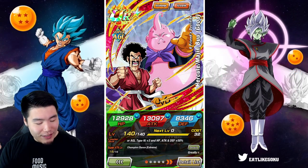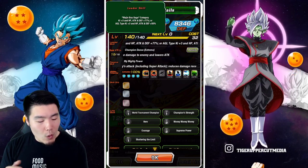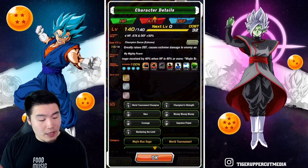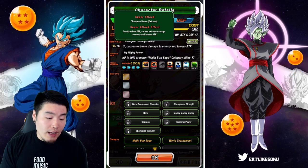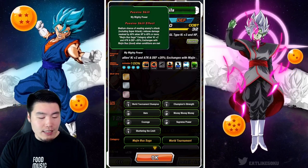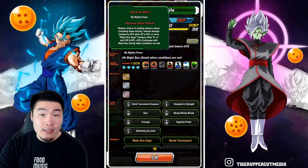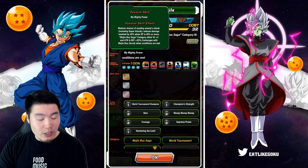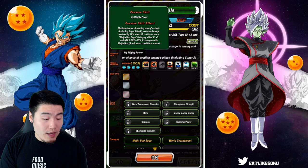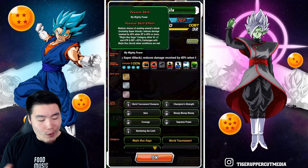First things first, we got their leader skill, which is Majin Buu Saga, Ki Plus 3, HP, Attack and Defense plus 77%, or AGL-typed Ki Plus 3, HP, Attack and Defense plus 50%. Super Attack greatly raises defense, causes extreme damage, and lowers attack. And passive is medium chance of evading enemies' attack, including super attacks, reduces damage received by 40% when HP is 40% or more. And Majin Buu Saga Category Allies, Ki Plus 2, Attack and Defense plus 30%, plus 20%. And then you can exchange with Majin Buu when conditions are met.